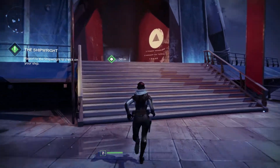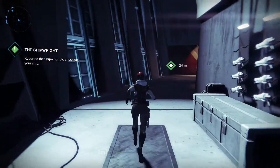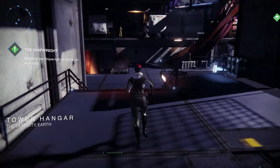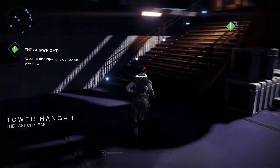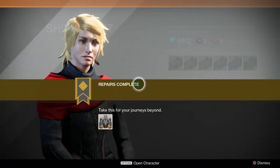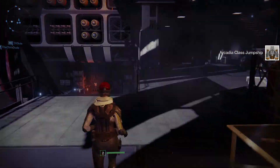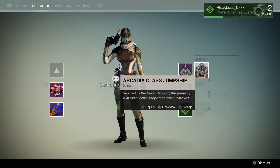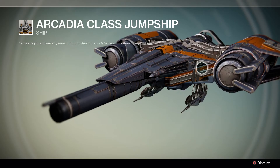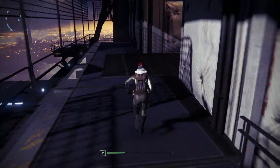Now we're going to head to the shipwright. Once we get to the shipwright, you're gonna talk to her, and then she gives you a new ship — the very exact same ship — except this ship isn't so beat up. It's pretty much a newer version of the ship you already had.